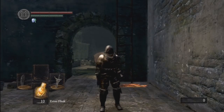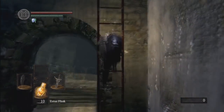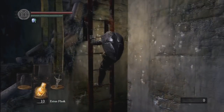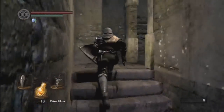Hey guys, this is War Child with another part of the walkthrough. This is how I kill the Hellkite Dragon. Everyone has their own style — this is the way I like to do it. Enjoy.